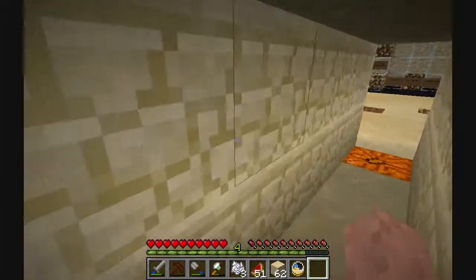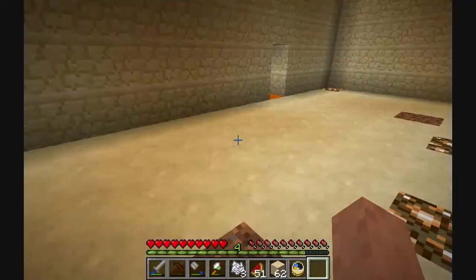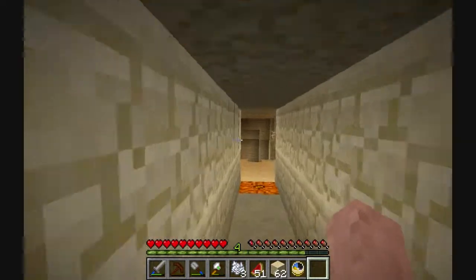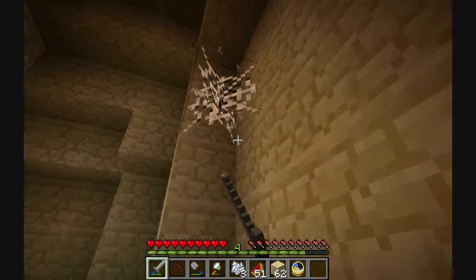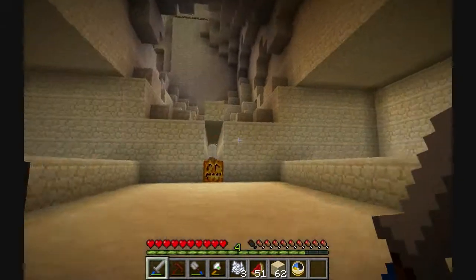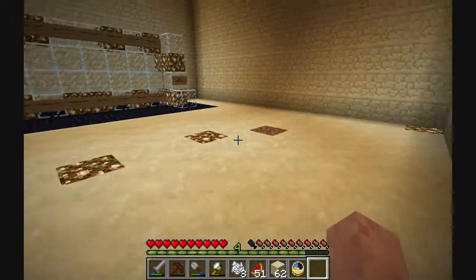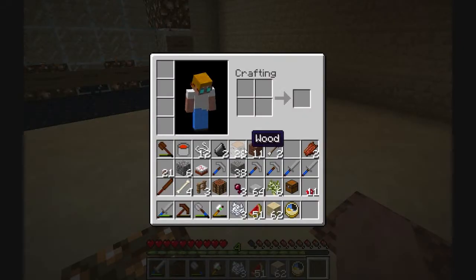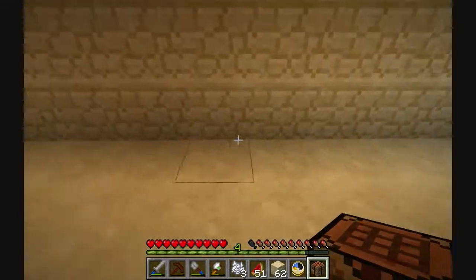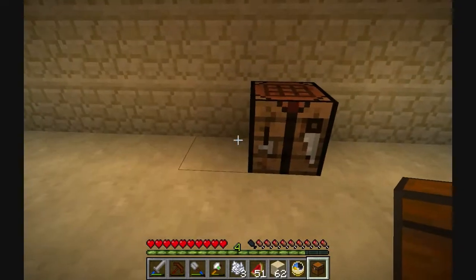Let's waste all our light — I just want to make sure that our home here is safe and nothing can spawn in here. We don't have enough string yet. Oh, I can get one from this — here we go. Now we have enough string to make a bed so we can reset our spawn, which is the important part really, at least for this episode. Let's put our crafting bench over here — we still don't have enough stone.